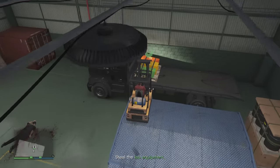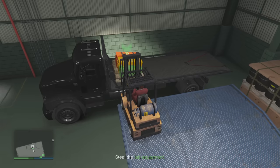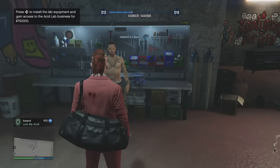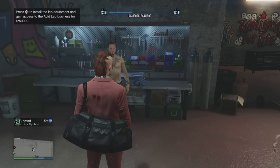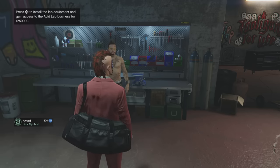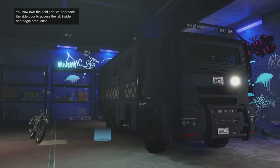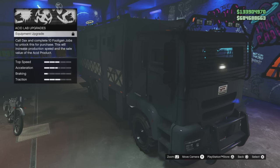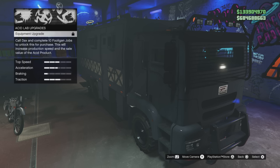The setup mission is nothing new - we know how to do these. Shout out to all my certified forklift drivers out there! Once you steal the equipment, you go back and talk to Mutt and pay to get it installed in the Brigade - a cool $750,000. So you pay for the actual installation of the equipment, that's $750k, and now you can upgrade that equipment.